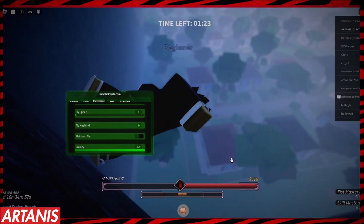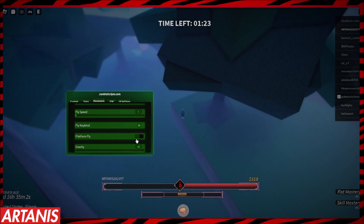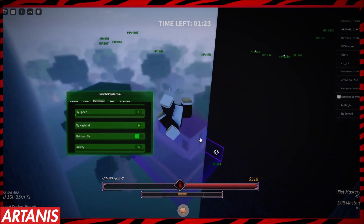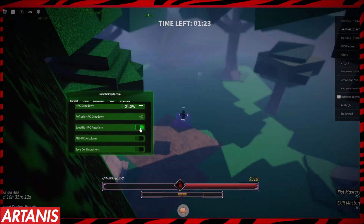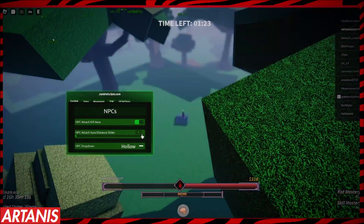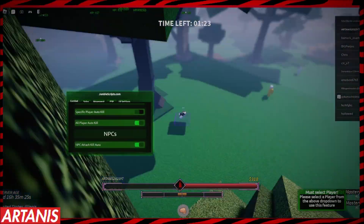There's a bunch of different options here, like gravity, which I'm going to remove. There's also platform fly. So right now what's happening is I spammed the auto frame button and now it's not wanting to turn off. So I'm just going to turn it back on. Now it's double, and I'm going to put it on player. Let's go.